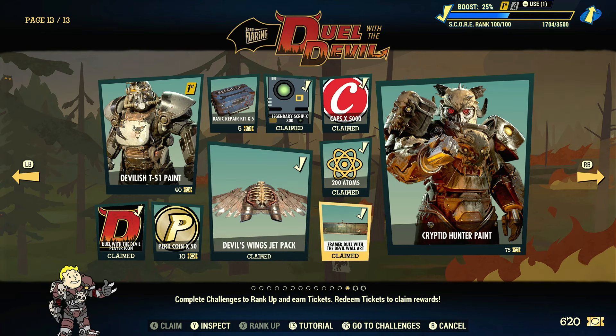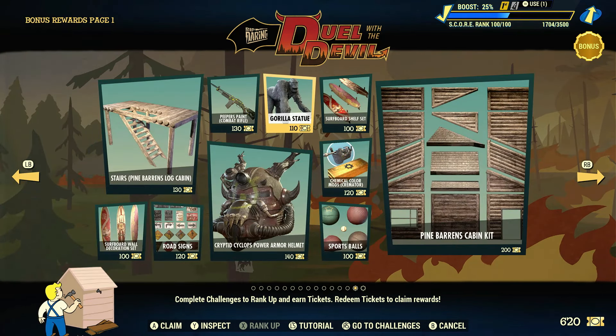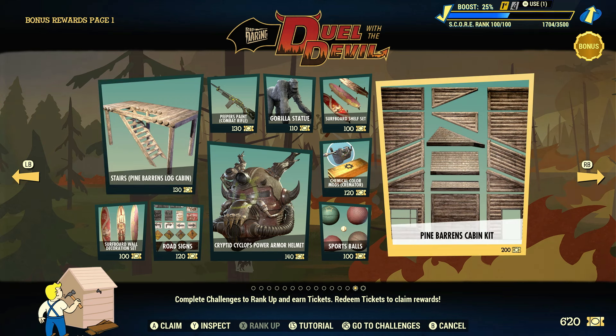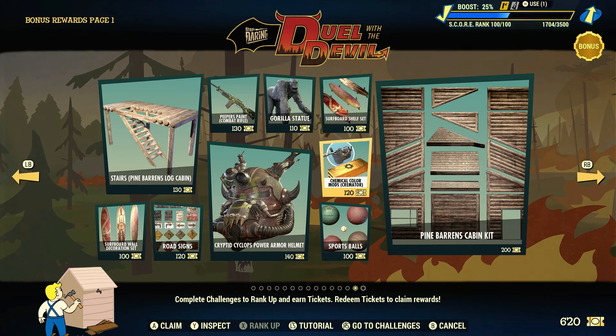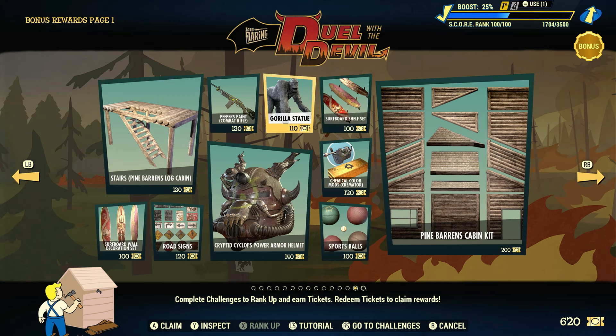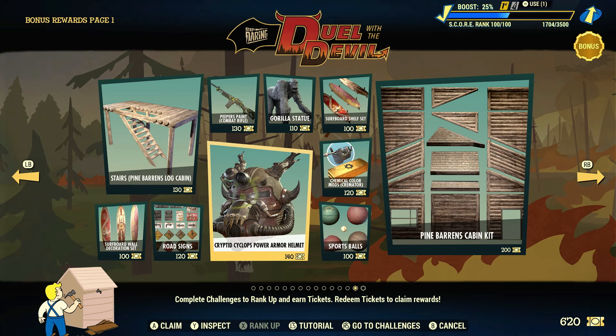The next two pages are the bonus pages. The last one requires reaching rank 150 and claiming 95 season rewards to unlock. This page has the more expensive pieces, and because I have 620 tickets left over — rough guesstimate — if I pick up the Pine Barrens Cabin Kit that leaves 420. Chemical color mods, maybe visual only. Picking up a couple more items puts us at 300, then 200, then 100 — leaving me to pick up one more or grind for others. It's interesting to see exactly what I was able to unlock today.